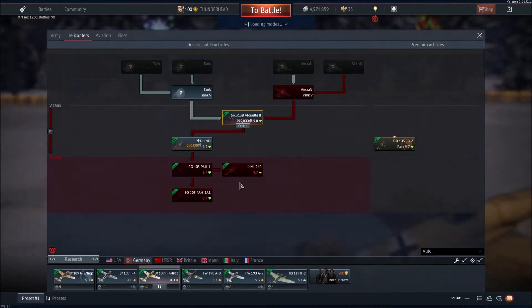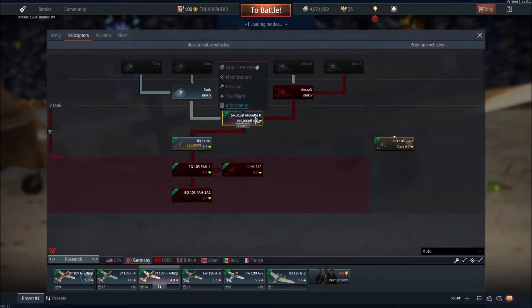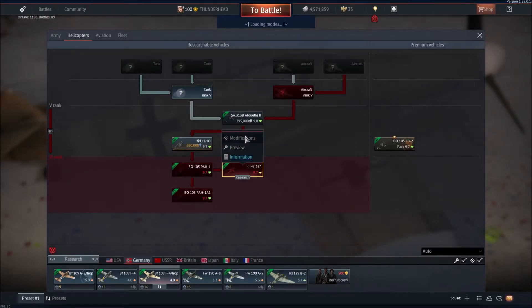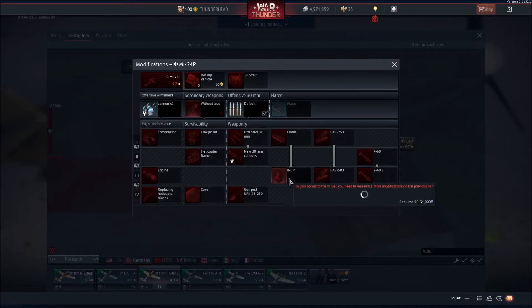Germany didn't get any kind of air-to-air missile or anything like that, but what they did get — flares. They got freaking flares. This might be the only vehicle in game with flares added — they actually added flares.